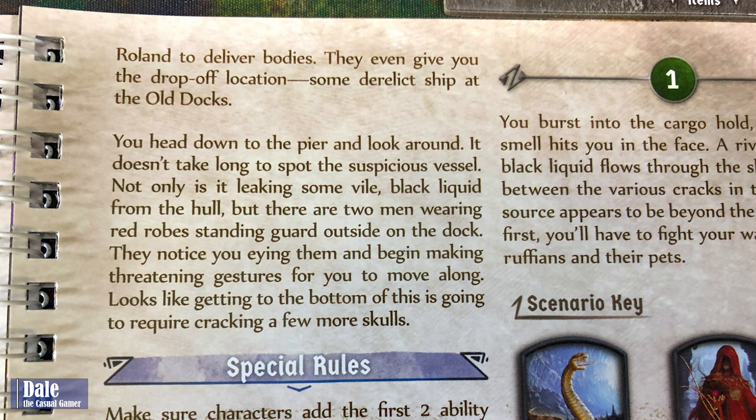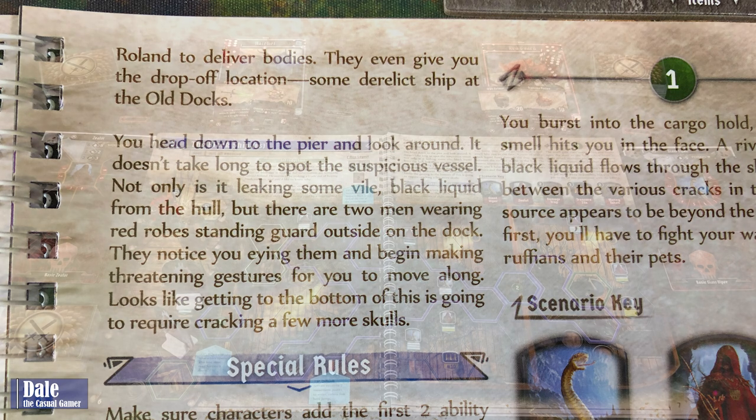You head down to the pier and look around. It doesn't take long to spot the suspicious vessel. Not only is it leaking some vile black liquid from the hull, but there are two men wearing red robes standing guard outside the dock. They notice you eyeing them and begin making threatening gestures to move along. Looks like getting to the bottom of this is going to require cracking a few more skulls.